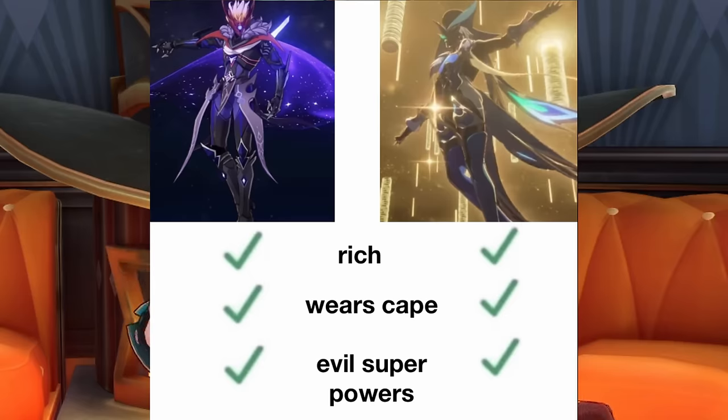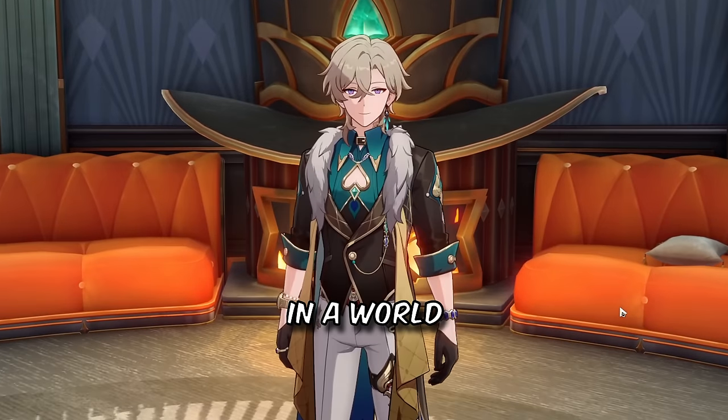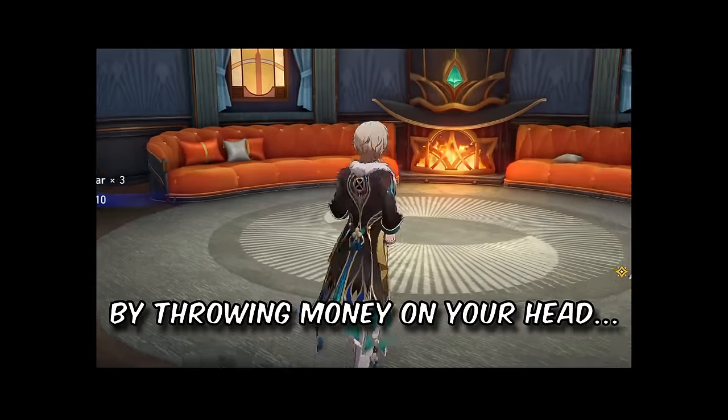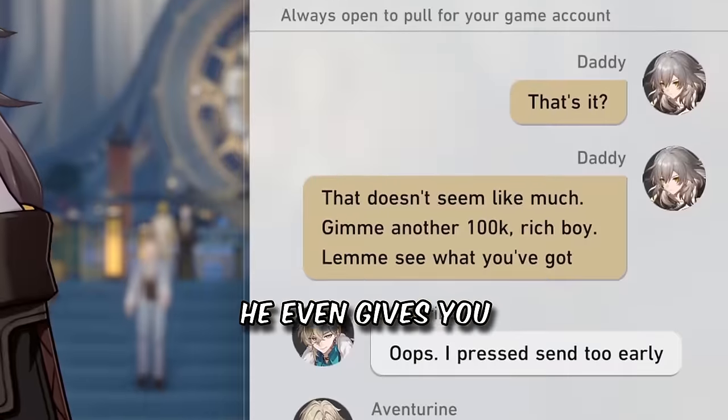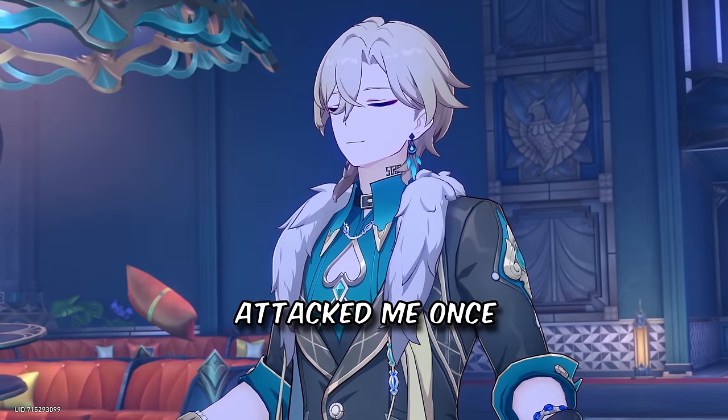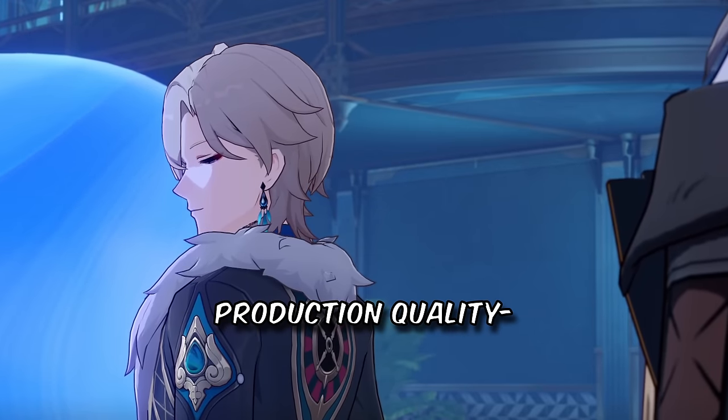Aventurine, the rich boy, the child of 2.0. The guy who, in a world where everything is possible, from magic swords to death rays, chose to attack by throwing money on your head. In the storyline, he even gives you more money if you ask him to. Sadly, I missed doing that on my account. Heck, if Aventurine attacked me once, I would be able to afford higher production quality.